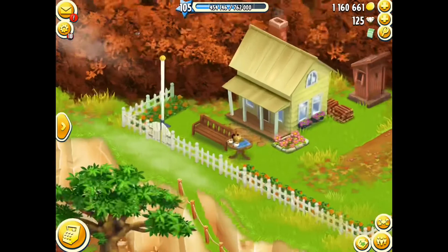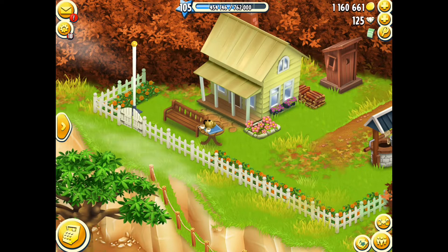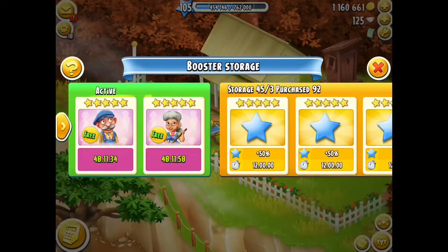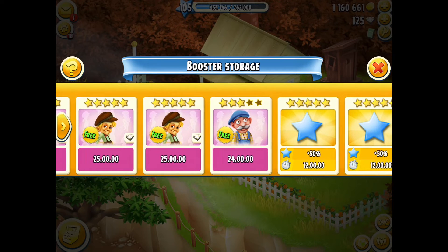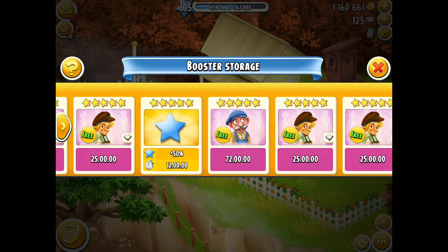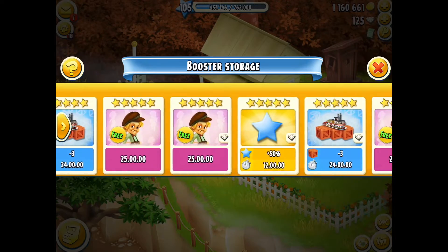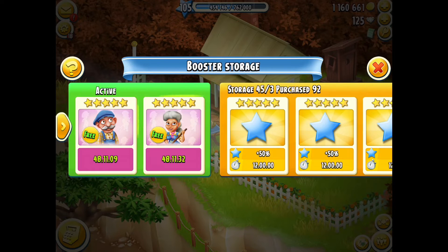Today I'm going to be focusing on the two lovely helpers that sit and live on the top of the cliff — Miss Rose and Mr. Earnest. Here are our farm helpers. I have used boosters to hire them. I have so many Rose and Earnest boosters, and most of them are from Greg's farm advent calendars, valley rewards, derby rewards, toolboxes, or events — I haven't purchased a lot of them.